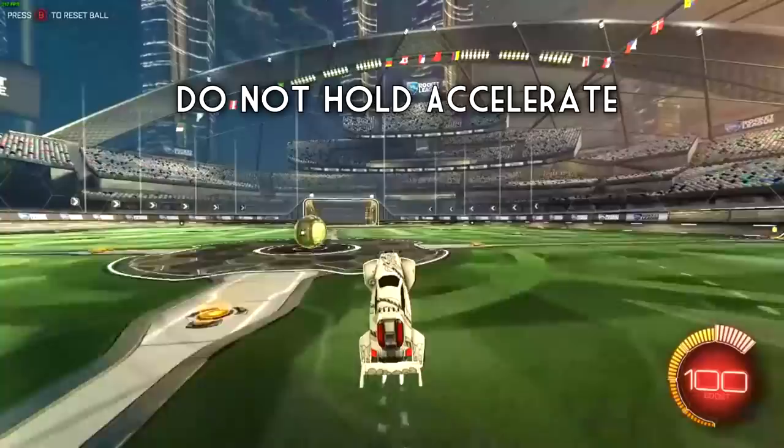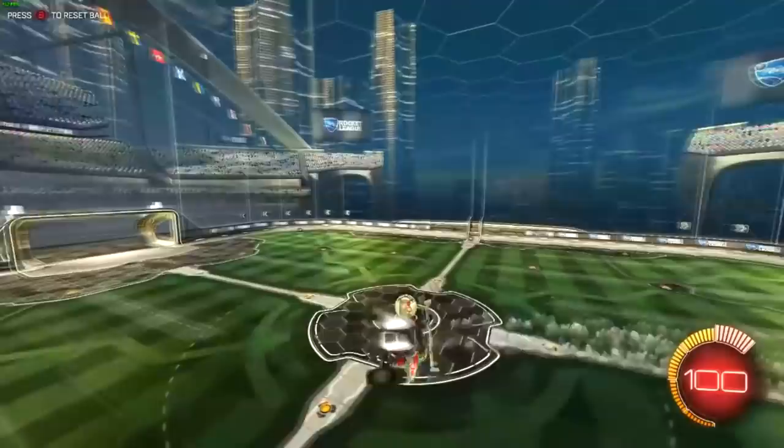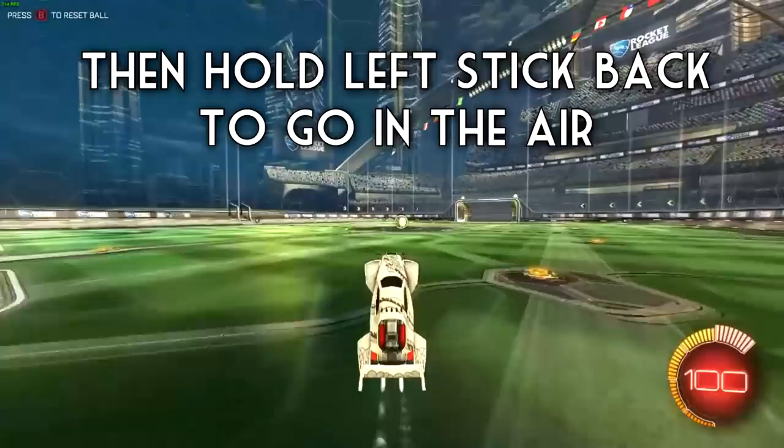After he does the empty jump, his car naturally tilts upward. You do not want to be holding accelerate — you only want to be holding your power slide button and boost. After your two wheels hit the ground and you do the empty jump, hold your left stick back so your car goes up in the air. So: jump, tilt your car forward, let your two front wheels hit the ground, do an empty jump, then hold your left stick back — all while holding the power slide button and not holding accelerate.